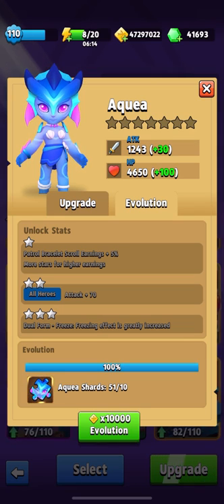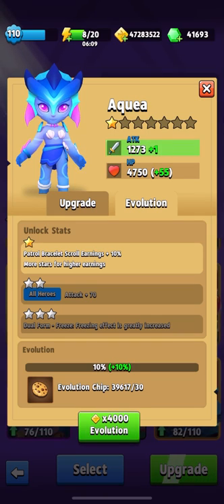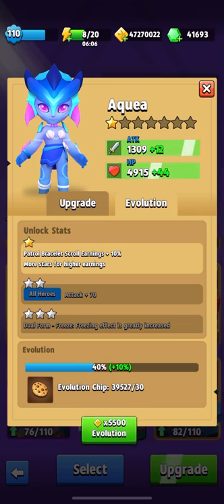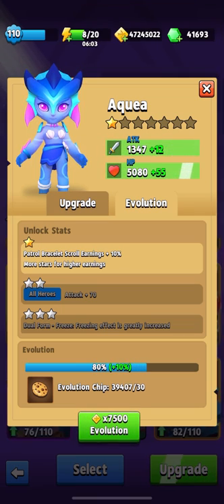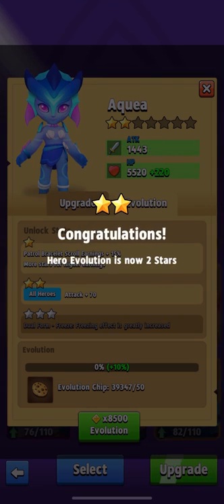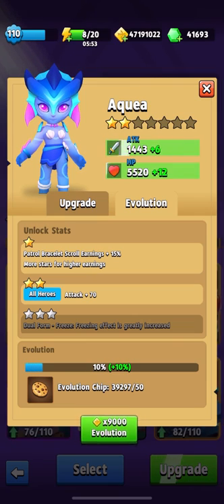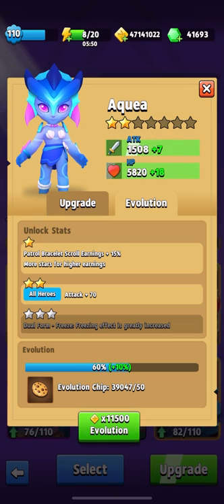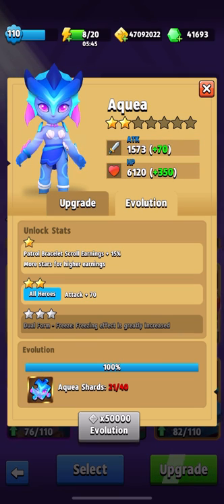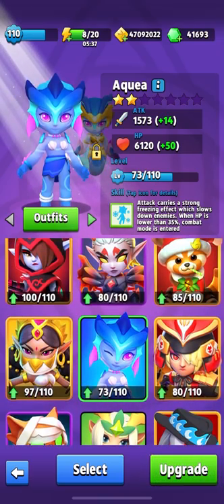Now you can see on your screen the hero Aqua. It's a pity that this hero doesn't give gold earnings, but we will receive earnings in scrolls and bracelets. At the second star, Aqua gives all heroes plus 70 attack. I think that soon I'll be able to reach 40,000 attack. I will need 90 more shards and Aqua will have three stars — Aqua is a cool one, I like it a lot.